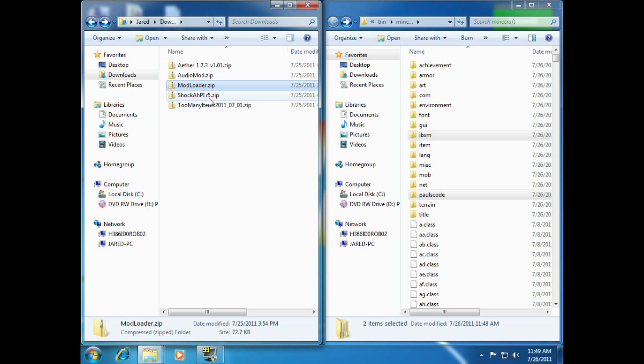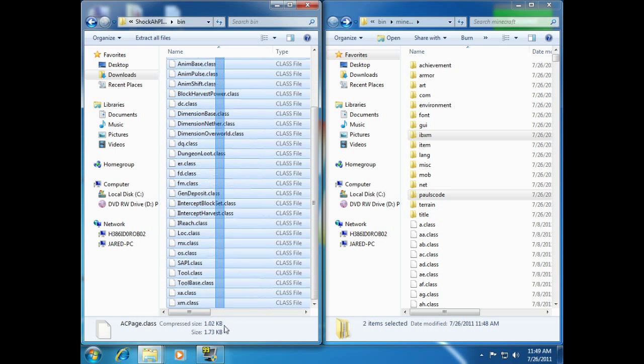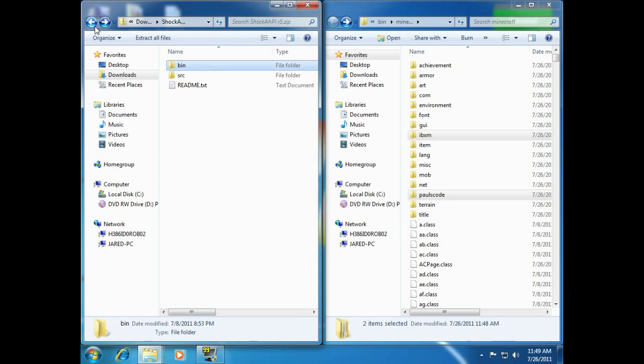Now that we've installed both those mods, we still need to install ShockAWPI. Double-click on that. We don't actually need everything in here — we're going to find the folder called Bin and open it up. Everything in this Bin folder, you're going to want to highlight and drag into the Minecraft folder. We've got nine more conflicts with this one, so we're going to check that box and hit Copy and Replace. And that's it for the ShockAWPI mod.